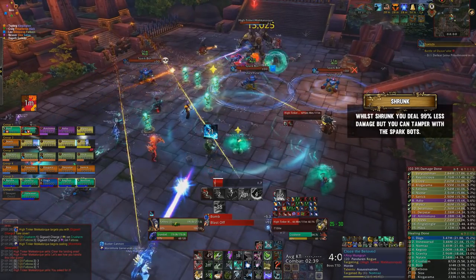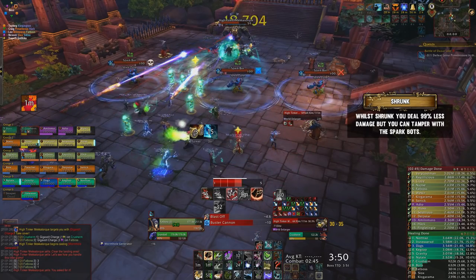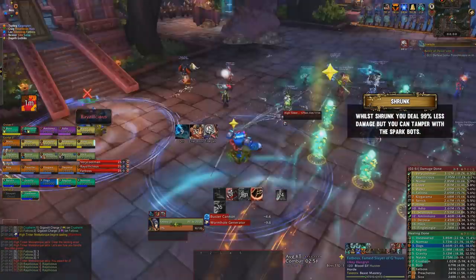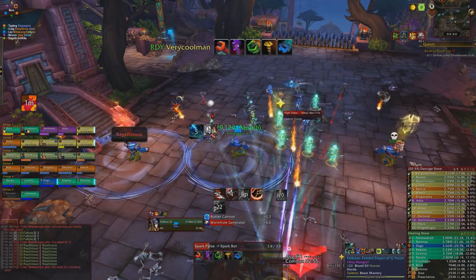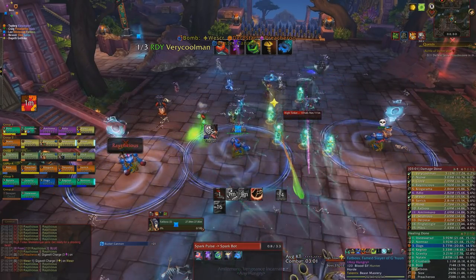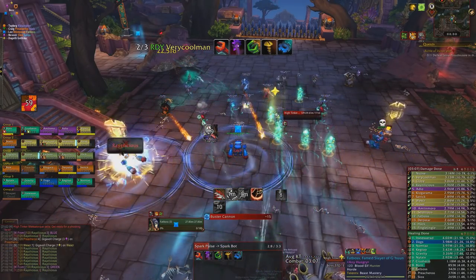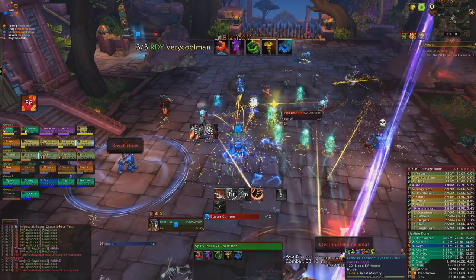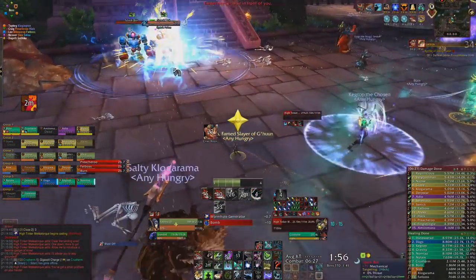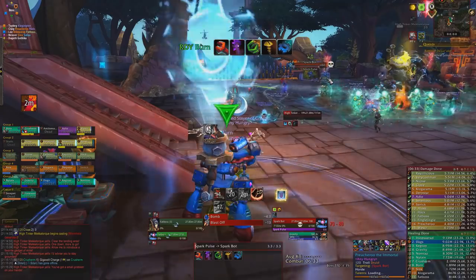The boss helps you out by casting World Enlarger after spawning 3 Spark Bots, which shrinks 3 random players in the raid. While shrunk, you deal 99% less damage and can be trampled by normal-sized raid members — if a player runs over you, you'll be stunned and take a burst of physical damage. As a shrunk player, you can directly interact with the robots and enter them as a vehicle. Inside, you'll gain 5 buttons and need to enter a 3-button code to access a self-destruct button within 45 seconds. The only issue is you don't know what your code is — only the other shrunk players in other robots can see it displayed above your head, one button at a time. All three players need to communicate their codes simultaneously.